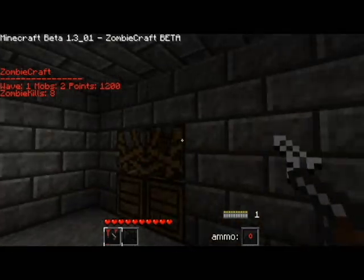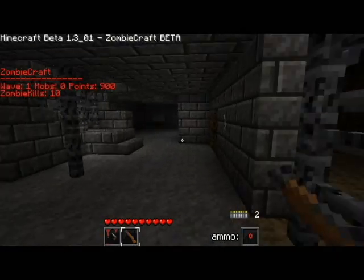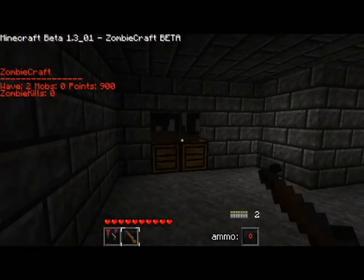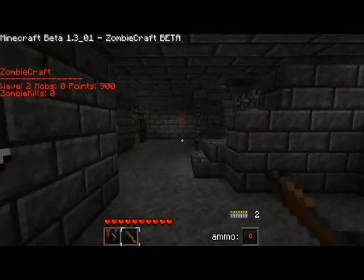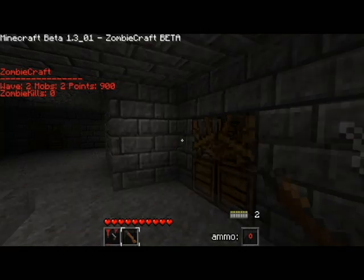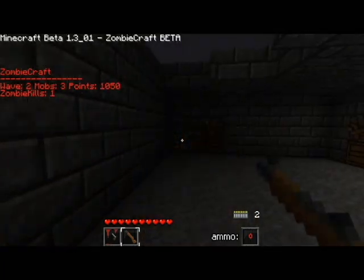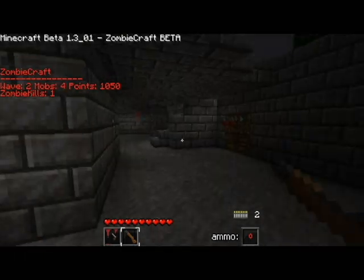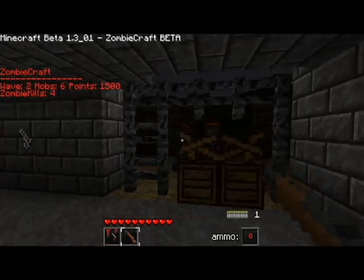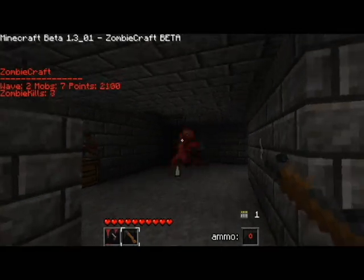I'll quickly buy this M1 Garand and pawn these noobs. I want to make it to at least wave 10 on this run, and if I die then I guess it'll be the end of the episode. I want to get Juggernaut as fast as I can because this mod is very difficult. On my HUD it tells me how many points I have, how many kills I have per round, and how many mobs are on the map.